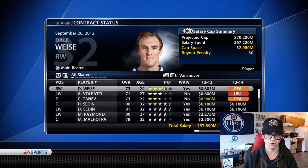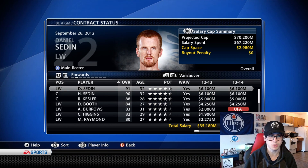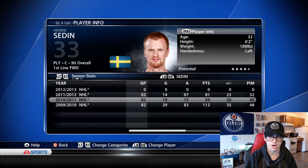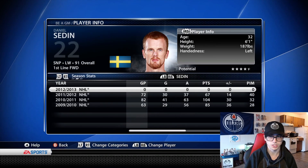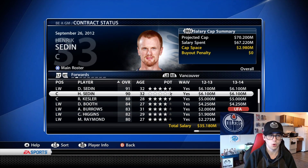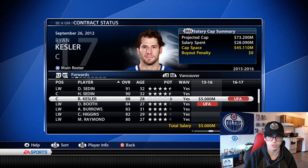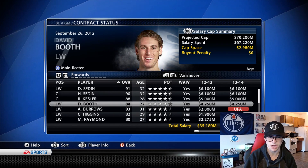We don't got a whole lot for the team right now, but we'll make it work with what we got. Of course, we got the Sedins — Daniel Sedin and Henrik Sedin — both coming off pretty good years. Henrik coming off an 81-point season, still just an absolute beast of a playmaker, and then you got Daniel, just one overall ahead of him at 32 years of age. Both of them are very old players. We still do got Ryan Kessler, which is a big thing for us. We're not gonna trade away Kessler — I think this is a guy we should keep on the team, especially that $5 million deal, which is absolutely beautiful.